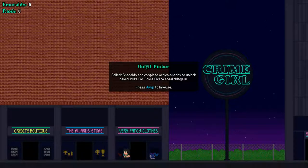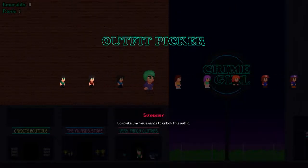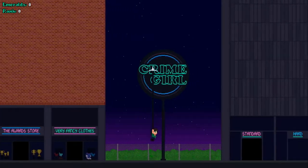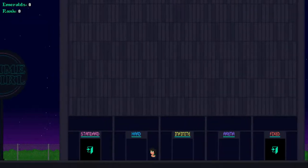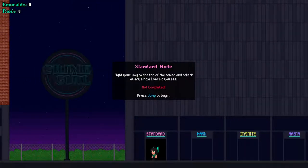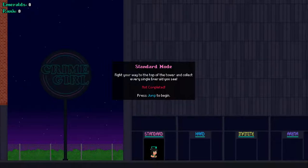We have some side customization things here, like shirts — the blue shirt and the red shirt. I like the green shirt for now between those two. We also have a few different game modes: standard, which is climb the tower and get as many gem emeralds as you can, and I think there's an ending to it.